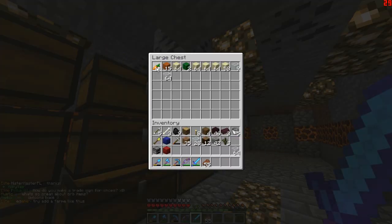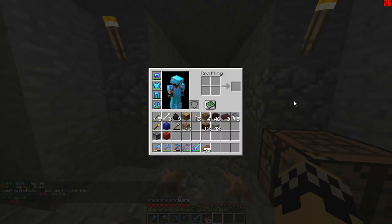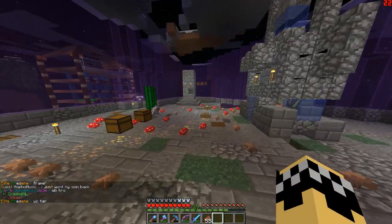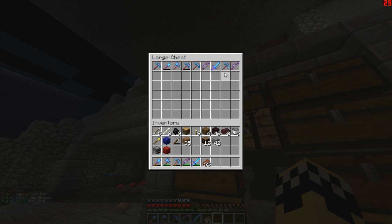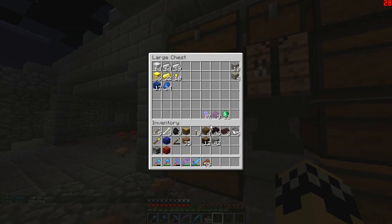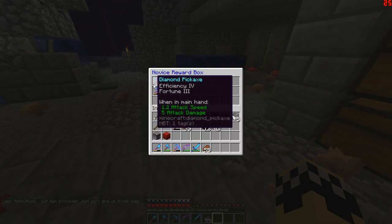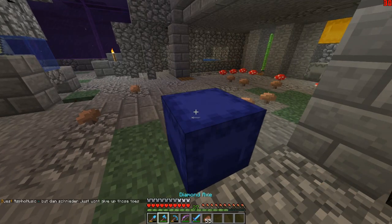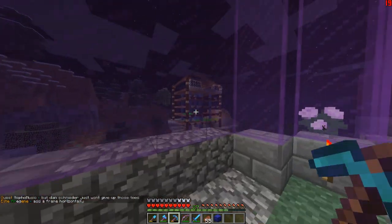Let's throw that in — not that, throw that in there. And then I've got these saplings, I can just throw them in there. The carrots. Silk touch pick — I know I have one. If I don't, I'll actually be disappointed in myself. Wow, I don't have silk — I literally don't have a silk touch pick. I thought I did. I've got to try and get a silk touch pick. But this is actually coming together pretty nicely.